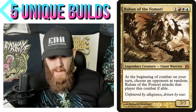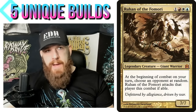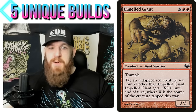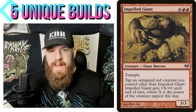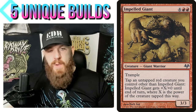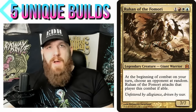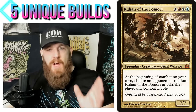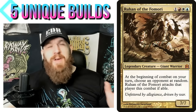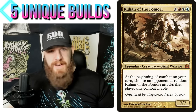You can entirely build your deck that way. Another card is Impeller Giant — tap an untapped red creature you control other than Impeller Giant; Impeller Giant gets +X/+0 until end of turn where X is the power of the creature tapped. So your commander gets tapped down, you don't have to attack with it, and your Impeller Giant becomes a 10/3. You have lots of ways of tapping down creatures while taking advantage of having big power without actually attacking.